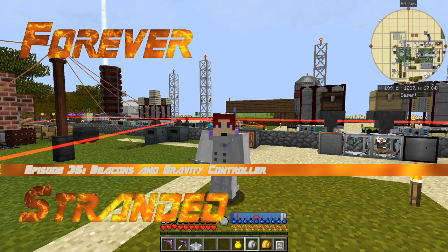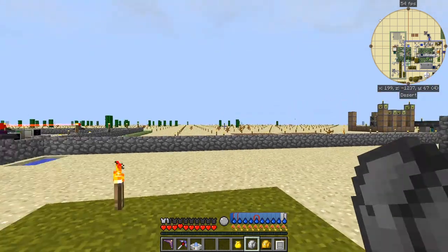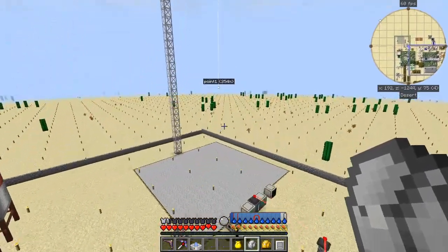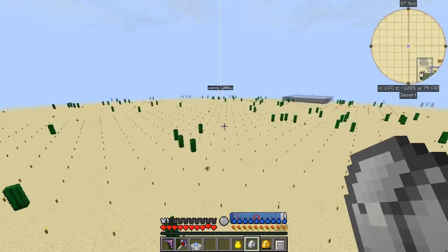Hello everybody and welcome once again to Forever Stranded. In this episode we are going to make a beacon, and maybe if we've got time we'll do a gravity controller as well. I've got points around here where I go searching for rockets, so let's go and put one in one of those corners. There we are — I've got one over here, point one. Let's go over there, that's my first point.